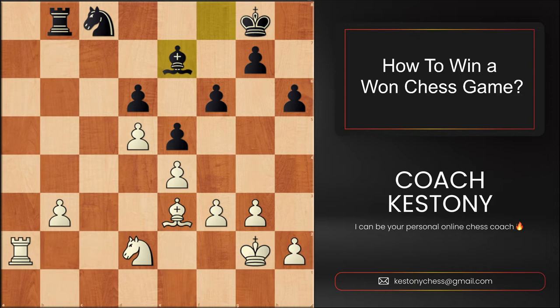In the position in front of us, White is a pawn up and has a huge space advantage which gives him better pieces. The engine evaluates the position as plus four, which is completely winning almost regardless of what you would play for the White pieces. However, how would you start converting this position?